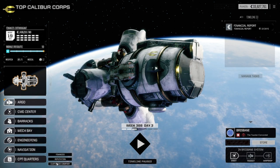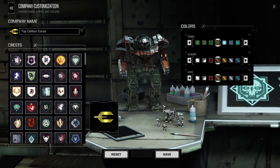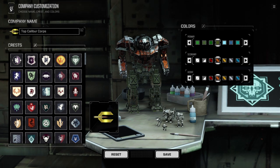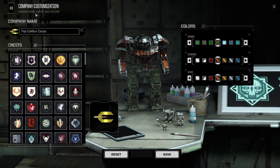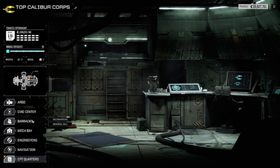The other thing I wanted to mention is your customized company option. It gives you a mech painting board where you can make your company logo, change your name, your crest, and your coloring. There are several different variations of how the stripings go and how it looks. You can play with this as much as you want making your own different styles. And that should cover just about everything — we'll now go on to the combat.